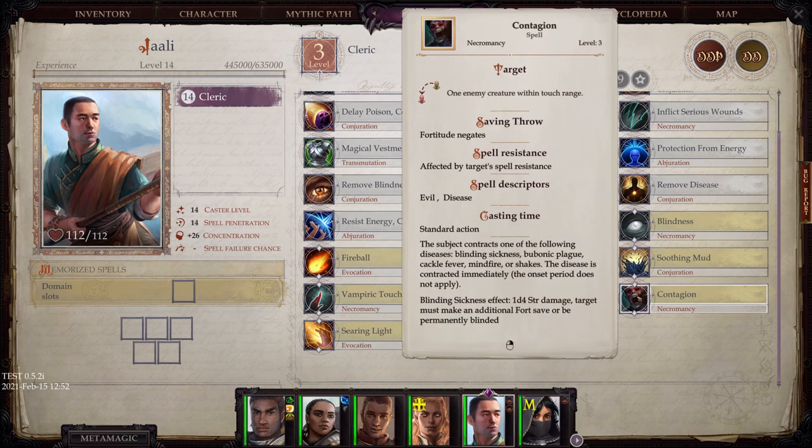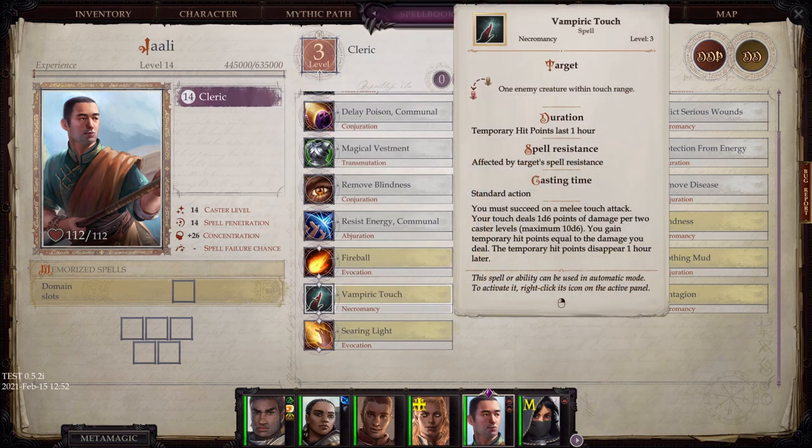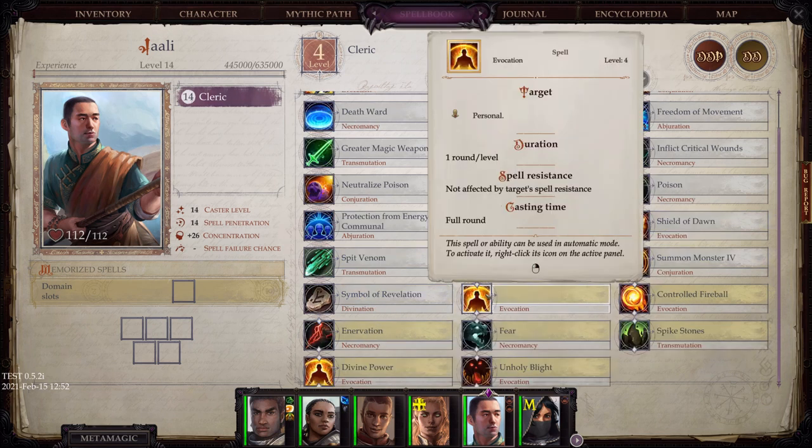Contagion allows you to put a bunch of different diseases on a particular enemy. Bestow Curse allows you to put a bunch of different curses on one particular enemy. Vampiric Touch is a melee touch attack. And Searing Light — this power is bugged out, not entirely sure what it is.